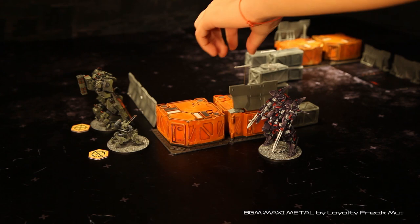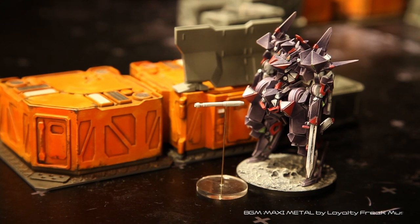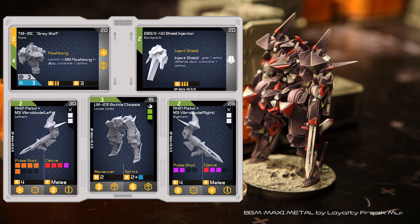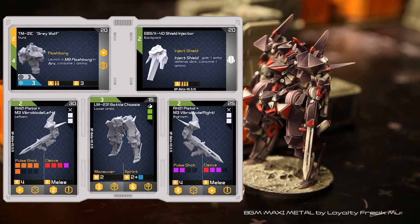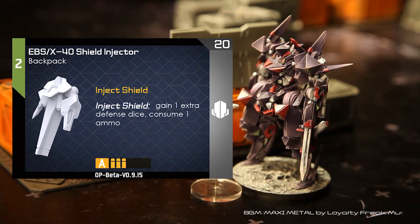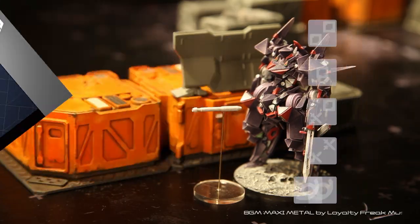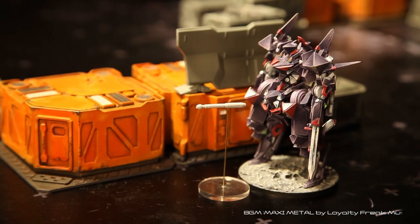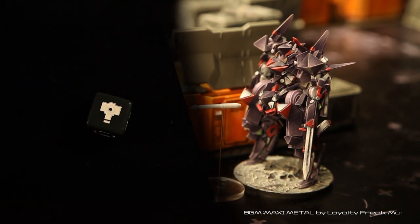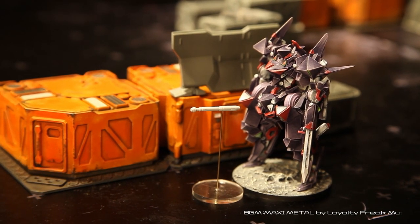During the post-action phase, both missiles move three spaces toward their target. When faced with a missile strike, the defending mech may choose to dodge or defend. Player 2 opts to defend. As the mech has five intact components, they roll five base defense dice. Player 2 also activates the energy shield from the backpack, spending one ammo to gain one additional defense die for a total of six. We then roll to determine the targeted component — this result means either the trunk or backpack, but because the missile is coming from the side, the trunk is automatically targeted.